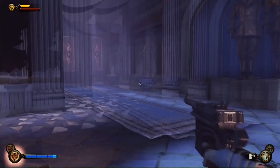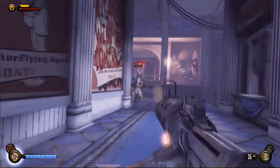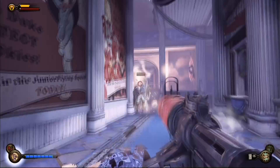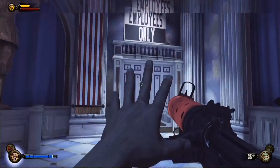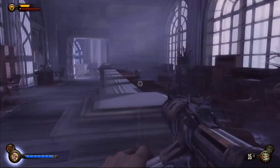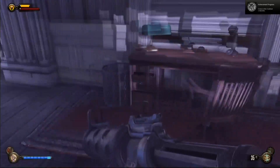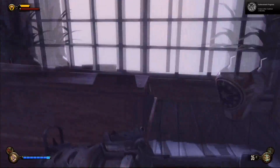That will unlock some amazing stuff, and I believe it also has a Voxophone in that little area. The riddle for that cipher involves something with tipping the hat, and there's a hat hung on the wall in that restroom. You can move it and that will open the secret compartment door.